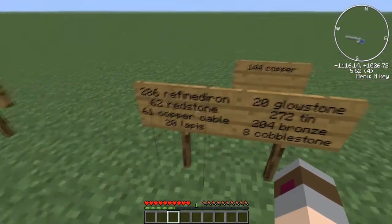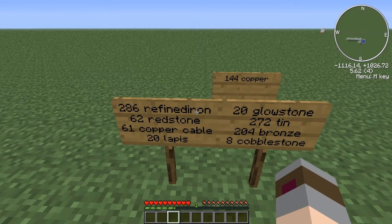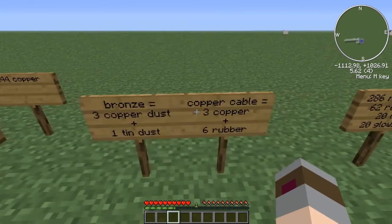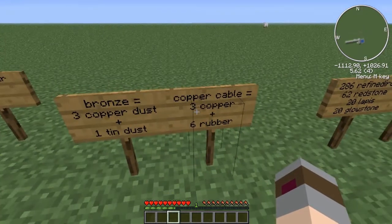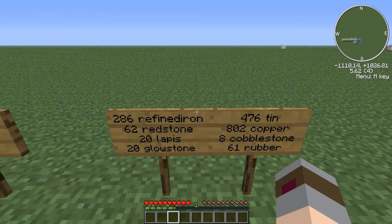The bronze breaks down into copper and tin, and the copper cable — when I say copper cable, I mean insulated copper cable — breaks down into copper and rubber. The math on that is: bronze equals 3 copper dust and 1 tin, and copper cable equals 3 copper and 6 rubber. So the final list is 286 refined iron, 62 redstone, 20 lapis, 20 glowstone dust, 476 tin, 802 copper, 8 cobblestone, and 61 rubber.